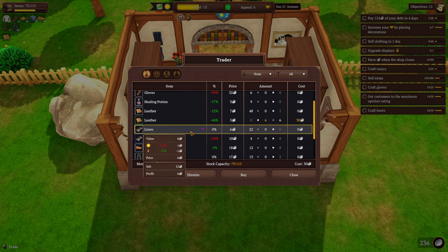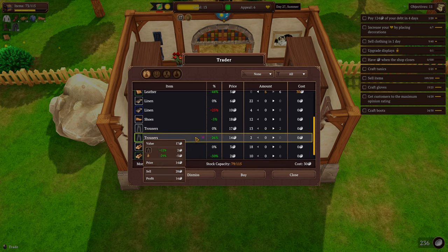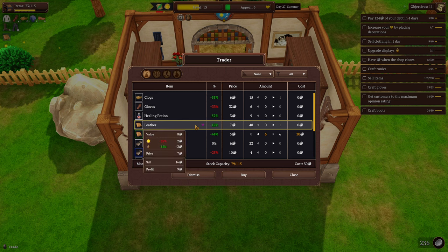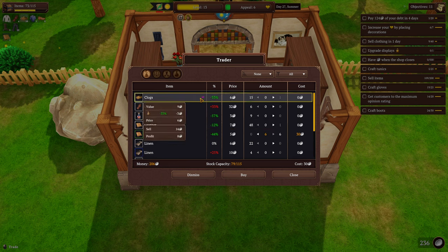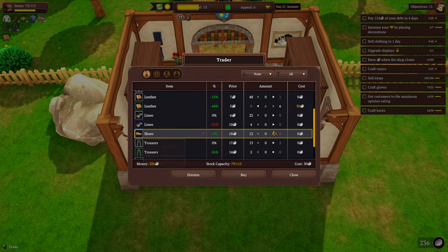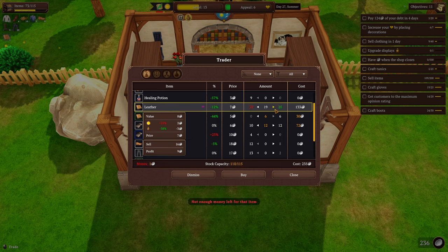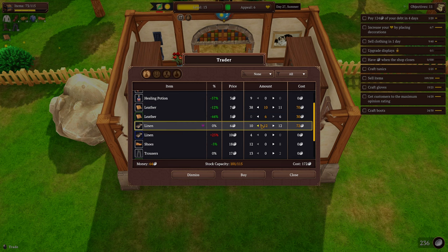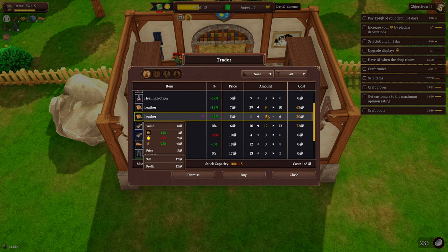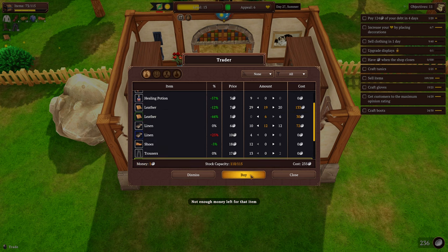Tunics are linen so I do want some linen as well, but I do need leather too. The trousers are on sale, shoes are on sale, and everything else is just kind of bad. The clogs are pretty cheap but we can make them for literally two gold if we have a good sale. There's no mold though, that's a shame. Let's buy 12 linen — that can make me six more shirts — then I'll top off on leather.